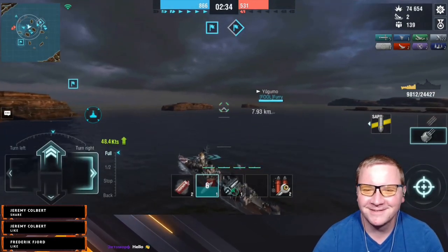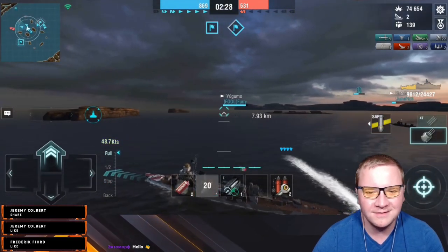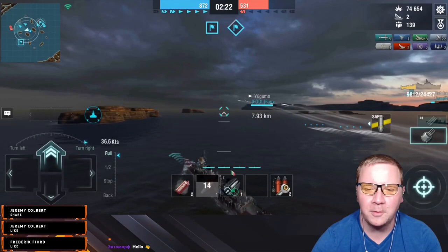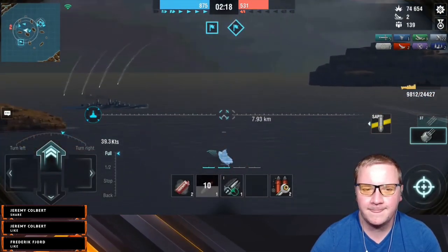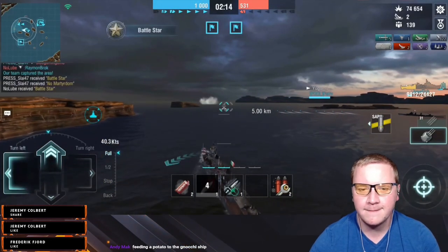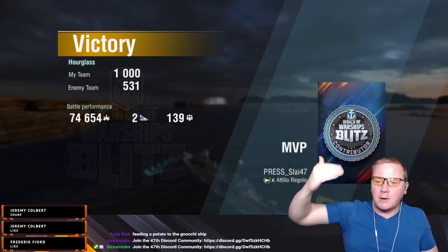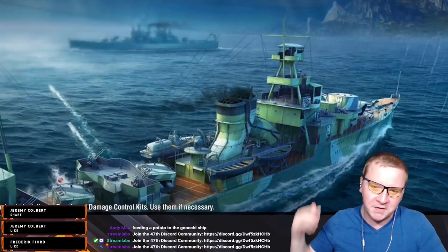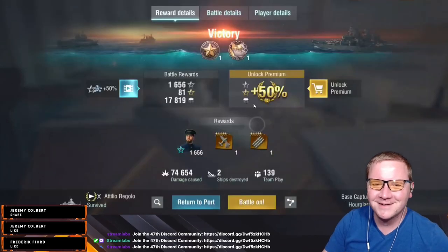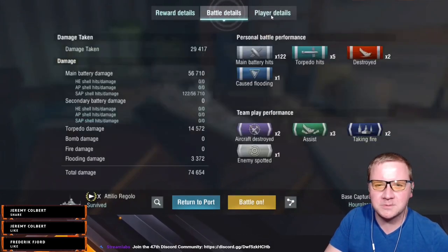I like close-range sword fighting right now. The problem is these torpedoes are incredibly long range but aren't exactly fast — they're more like Elbing torpedoes. The Elbing's torpedoes look like nothing else in this game, and these are similarly slow. Back down to tier eight — let's check this sucker out, we got this. I do like light cruisers — I love the Minotaur — but these ships are definitely demanding to play right.